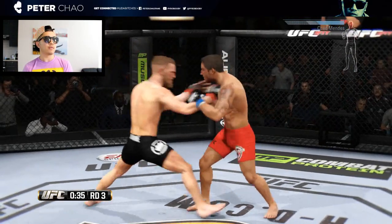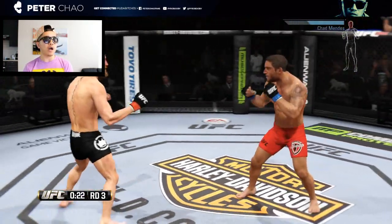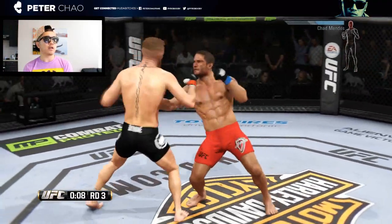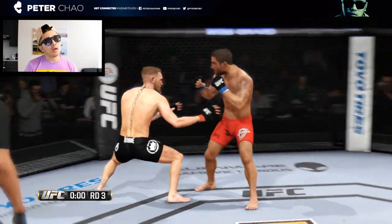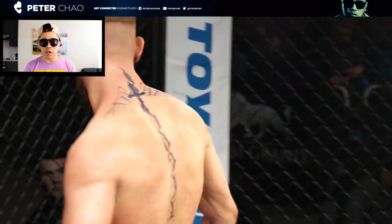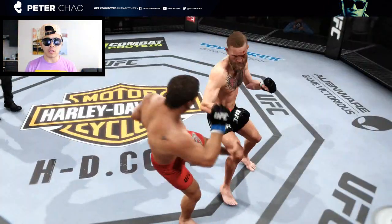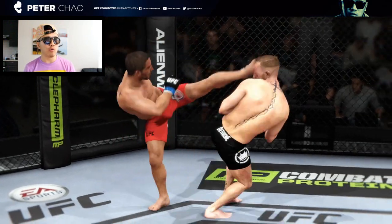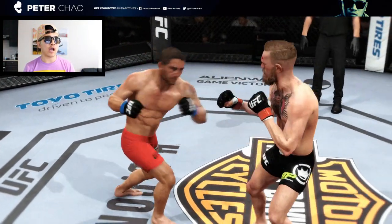These two men going right at it. McGregor holding his side — perhaps that's a spot Mendes could concentrate on. Nice kick and a spinning kick once again. These two men going right at it. The end of round three — McGregor with a cut on his eye. The referees and medical staff will make sure this fight does not need to be stopped via a cut. Nice kick in the replay — McGregor catching him with a few good ones in self defense, a kick to the side followed up with a right hand.